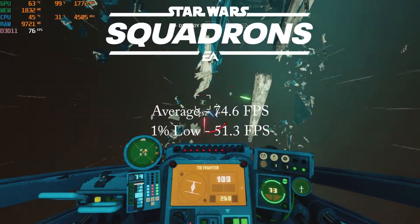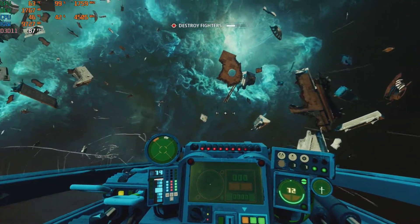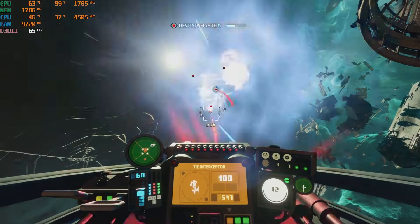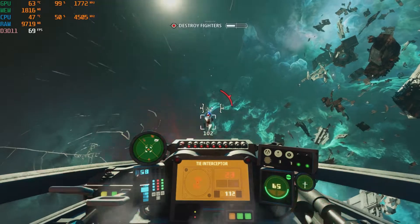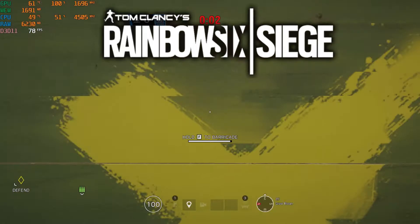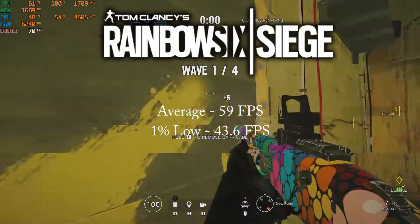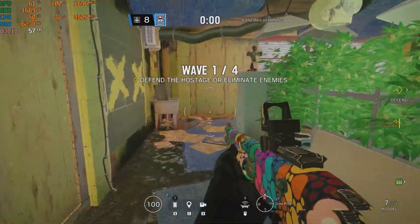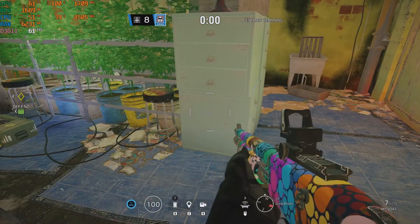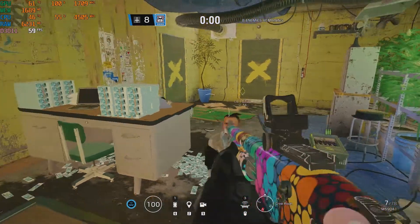Star Wars: Squadrons with the lowest settings got an average of 74.6 fps and a 1% low of 51.3 fps. Squadrons was another title that surprised me with its performance. Rainbow Six Siege on low settings and medium textures got an average of 59 fps and a 1% low of 43.6 fps. FPS will depend on what level you're on — some stages the frame rate stayed in the low 70s, while in others it would stay in the upper 40s.